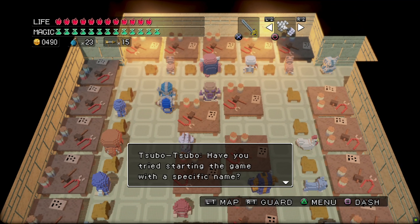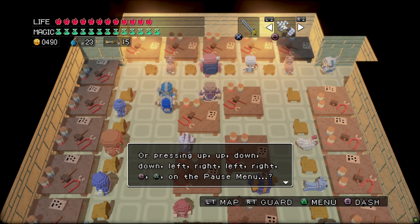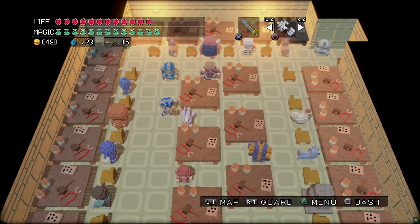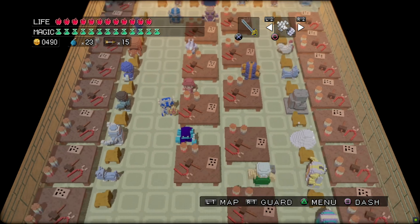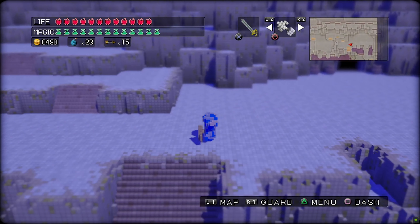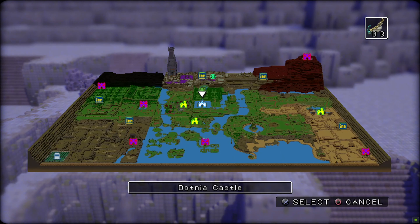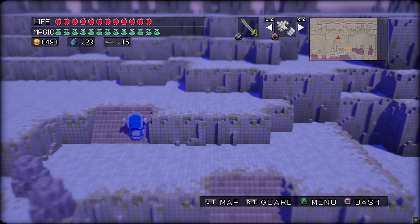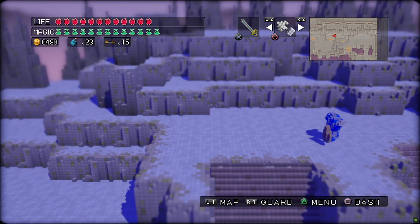What did we just find? 'Have you tried starting the game with a specific name? Or pressing up, up, down, down, left, right, left, right, square, triangle on the pause menu? Of course, you can also try L1, R1, L1, R1, L1, L1.' It seems like they're giving us cheat codes. I'm not about to try that this far into the playthrough, because I don't want to enable something that is going to mess us up. So maybe I'll try that when I'm done playing — I don't want to enable something that will mess up the rest of our playthrough.